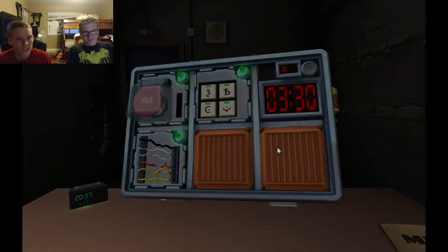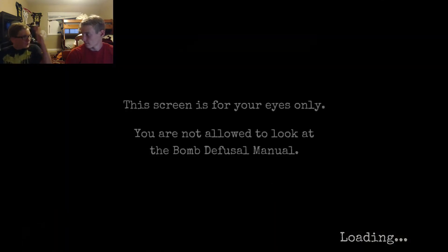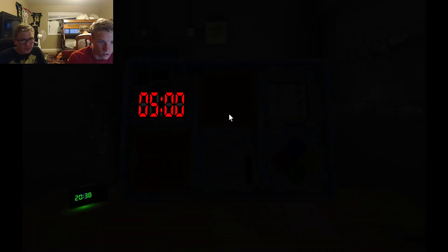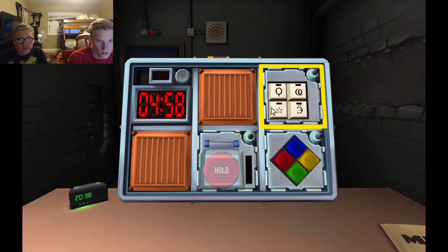We'll do one more bomb and then we'll switch. Both, three strikes. Let's go! Right-click to move around and then click onto one of the parts to zoom into it. Let's get right into this. Symbols — symbols.